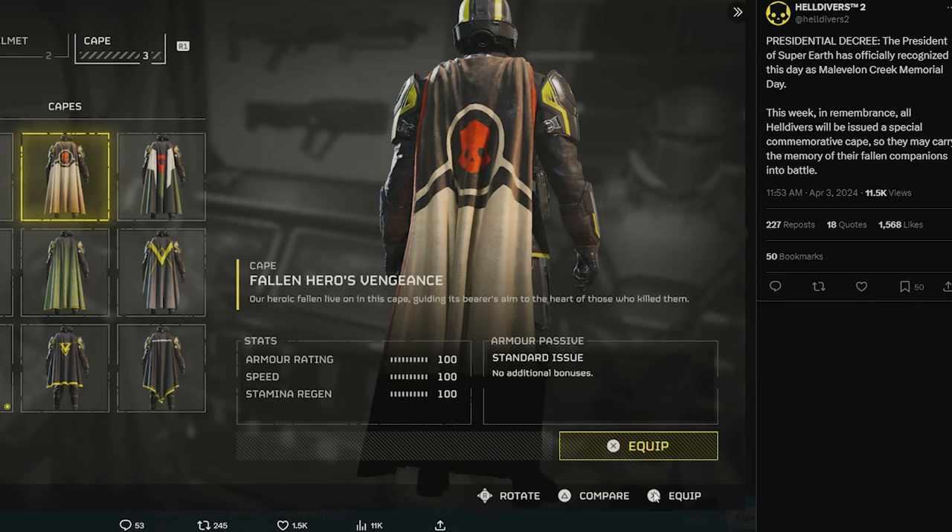And finishing up, Helldivers 2 tweeted out basically saying: 'The Presidential Decree — the President of Super Earth has officially recognized this day as Malevolone Creek Memorial Day. This week, in remembrance, all Helldivers will be issued a special commemorative cape so they may carry the memory of their fallen companions into battle.' It looks like it's going to be a slow rollout, but this is the cape you get — it's called The Fallen Hero's Vengeance. It's black, cream, and red, obviously to match the Automatons on Malevolone Creek.